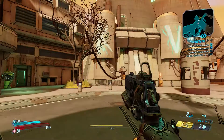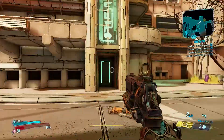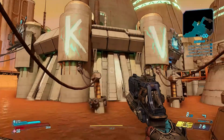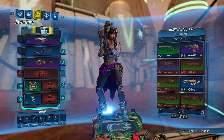Hey everyone, welcome back. In this quick video I'm going to be showing you where to find the Typhon Log Legendary Ham. It is right over here, overlooking this kind of like... I don't even know what that is, but I'll show you where it is on the map.